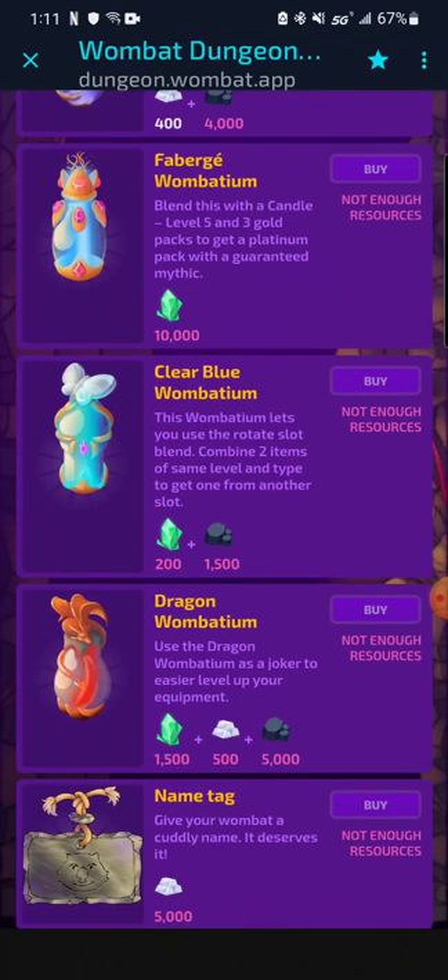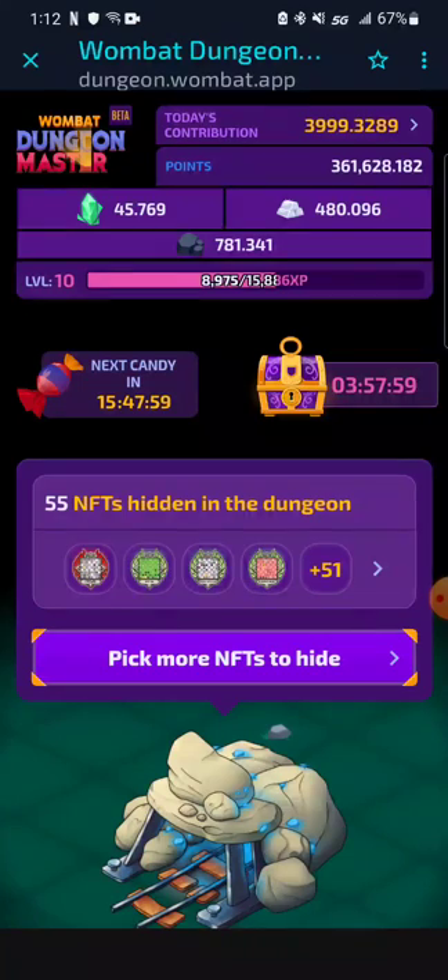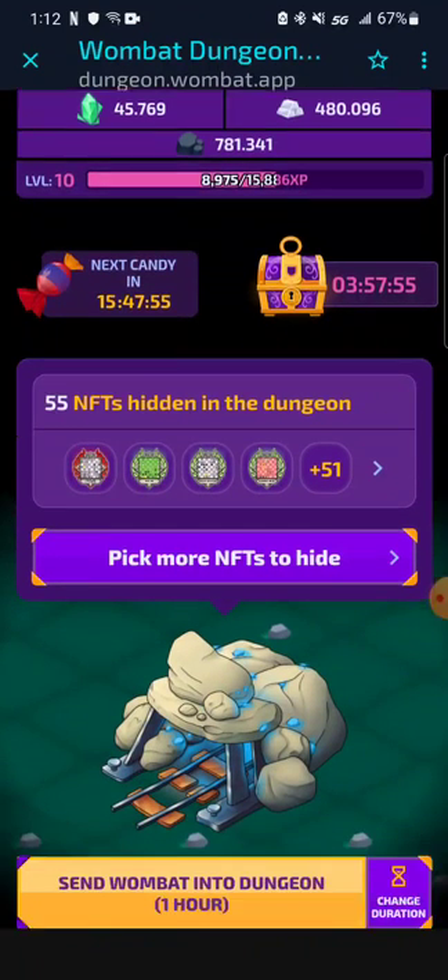So if we go to the store — wow, okay. Dragon Wombatium! There are two new Wombatiums and name tags. Clear Blue Wombatium: this lets you use the rotate slot blend, which combines two items of the same level type to get one from another slot. Dragon Wombatium: use the Dragon Wombatium as a joker to more easily level up your equipment. And then the Name Tag: give your Wombat a cuddly name — it deserves it. Three new items, and they didn't even announce it, so I'm here to talk about it.